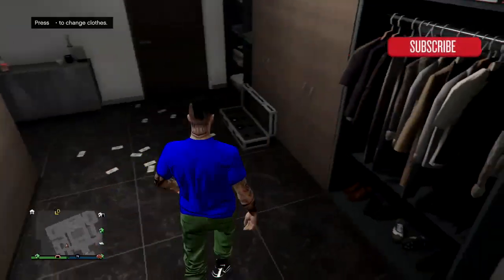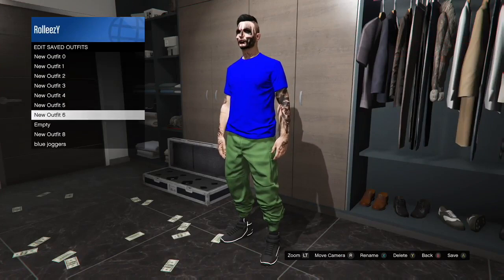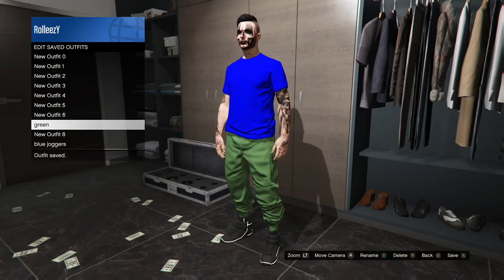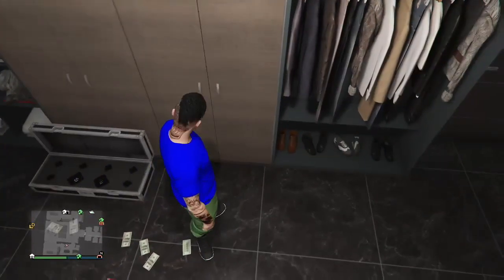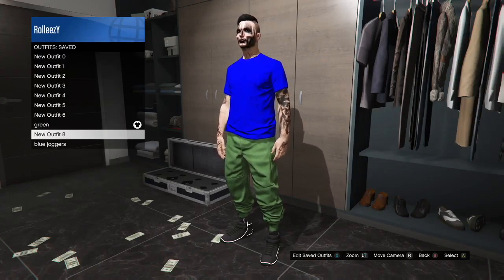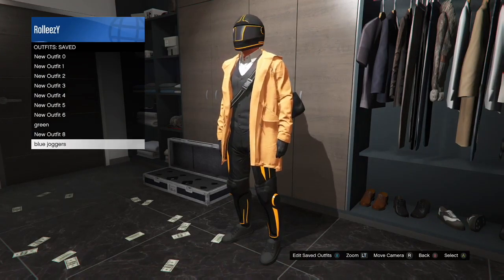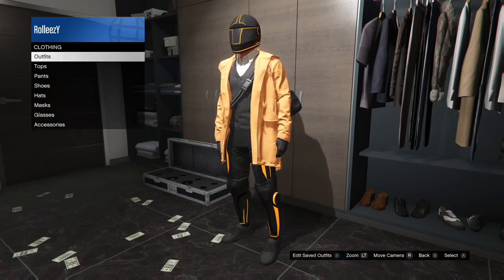Back on my male character, I check and the outfit has transferred — blue joggers is right there. But I still can't click on it because it has components that Rockstar doesn't want us using. So before starting another Crooked Cop, I need to equip the race gloves that I'm going to merge onto the new outfit.